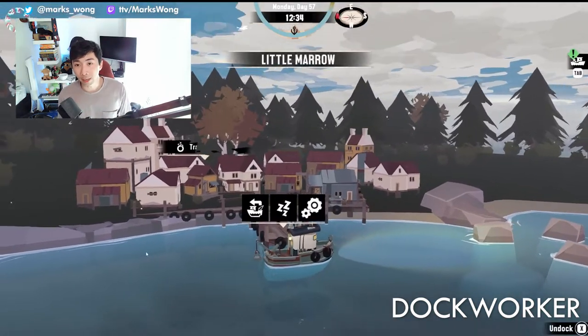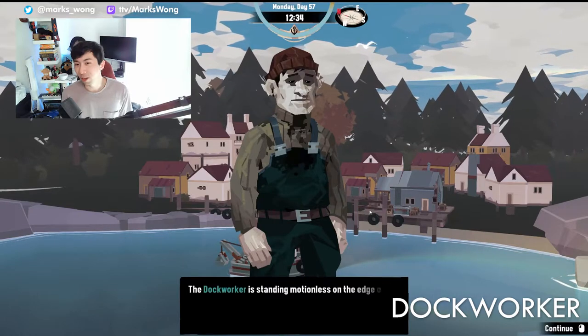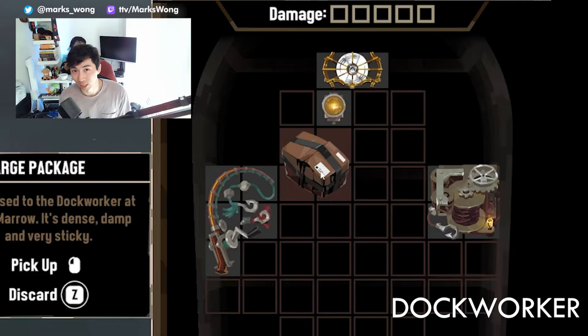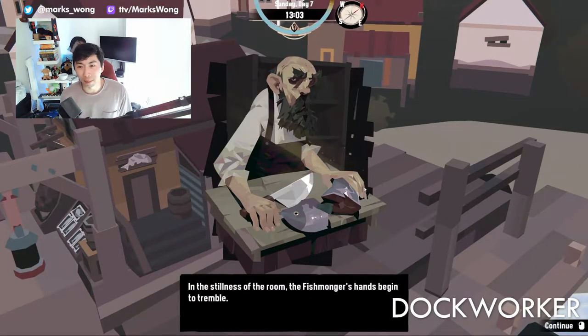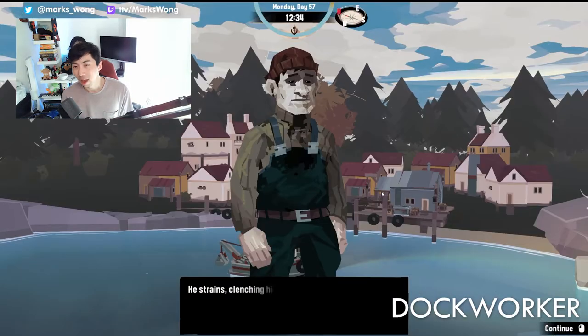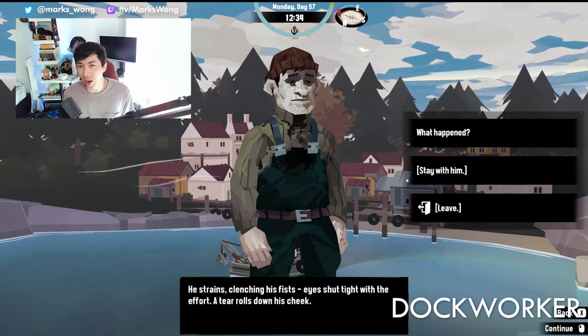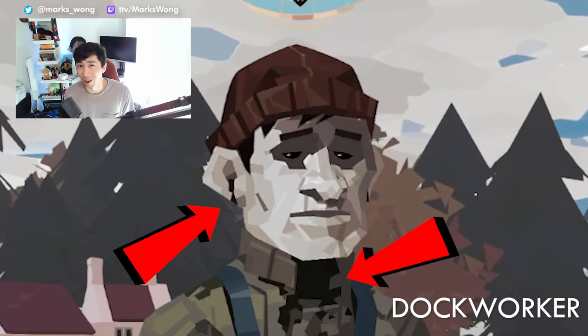The dock worker will suspiciously take the package very quickly and then disappear with it for a while. After a couple of days, if you come back, you can see the dock worker again but he's not going to be looking too hot. The ongoing theory is that the two packages had corrupted fish inside — makes sense with all that black ooze leaking out. Similar to the fishmonger earlier in the game, the dock worker ate both of these fish. The fishmonger only ate one, but with the dock worker eating both, he becomes a shell of his old self — staring off into the water, frozen in fear, and now oozing a little bit of black from his own body.